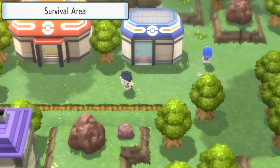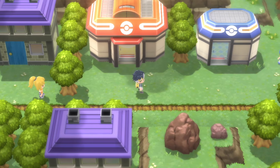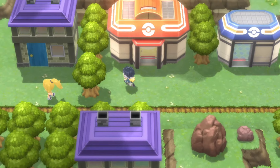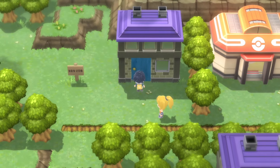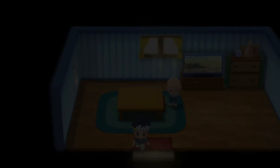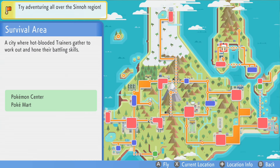The Survival Area is like the smallest town ever — there's two houses, a Pokemon Center, and another house up there that doesn't do anything. Inside the house to the left of the Pokemon Center is a gentleman who says stuff about a mountain and a volcano. That's pretty much all — you're not even going to talk to him anyway.